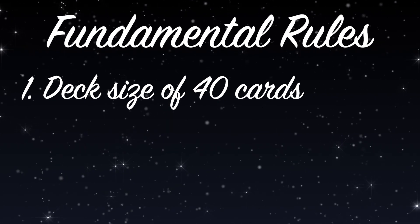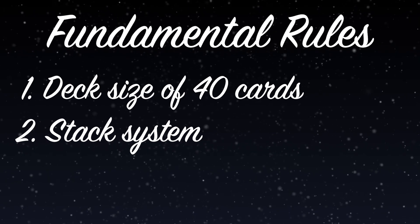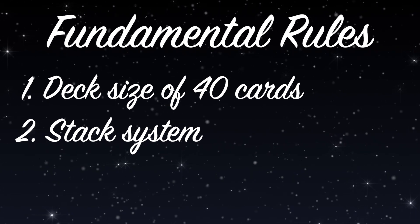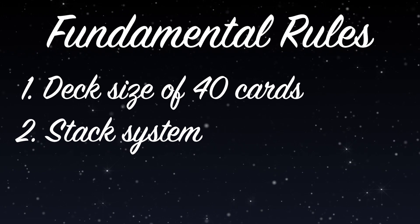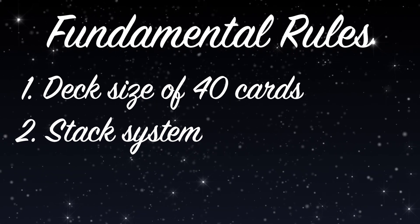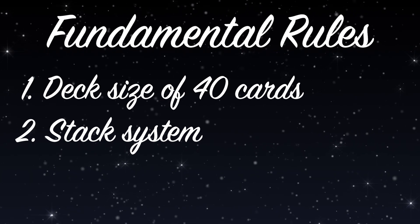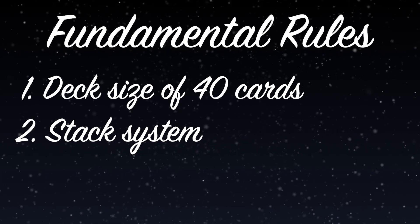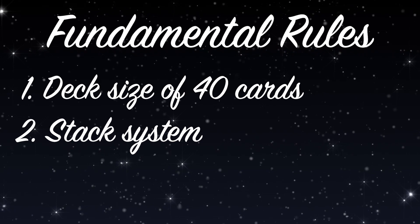The second fundamental rule is the use of a stack system, which we also implemented back in Season 1. For those unfamiliar, a stack system is one where effects of cards resolve in reverse order, so whichever effect is triggered most recently is what activates first. For example, if I summon Bronze Arm Tribe while I have Mist Reus out, Bronze Arm being the most recent activation means I will always ramp mana from Bronze Arm before drawing from Mist Reus.